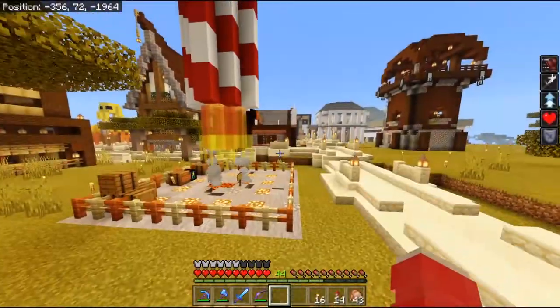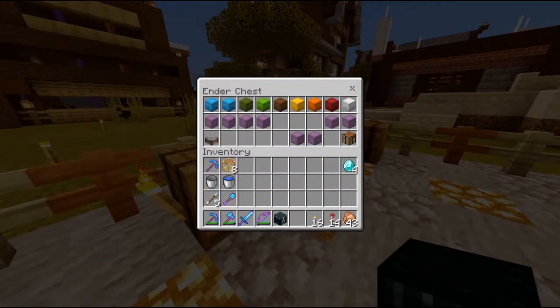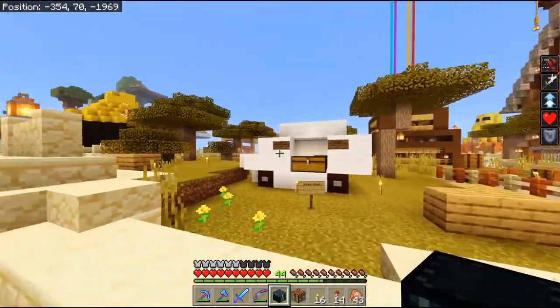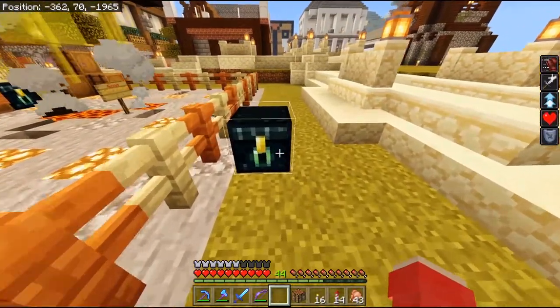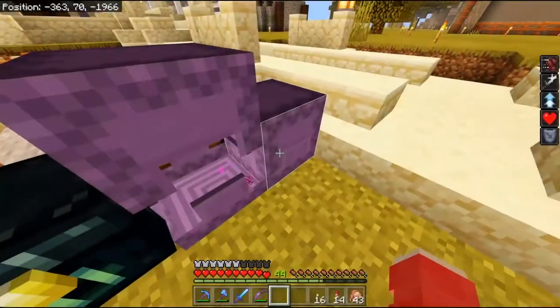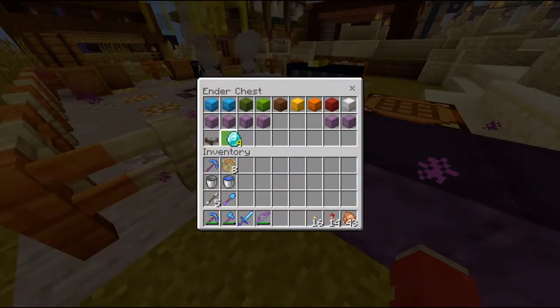I left my ender chest somewhere. Should've got a spare one in there. There we go. So I'll steal these. This is the reason I'm out here — I now want to go and upgrade my shop. As you can see I have got two boxes of supplies. I'm going to put my diamonds in there just so I don't lose them.